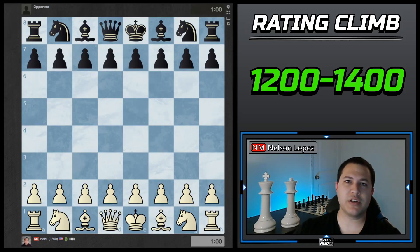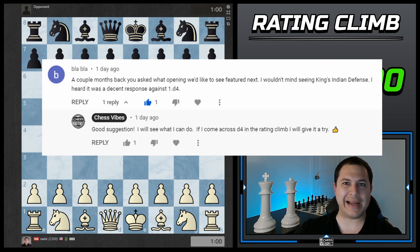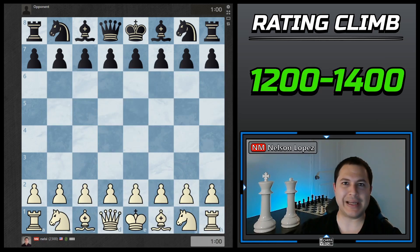Hey guys, rating climb from 1200 to 1400. For this video I'm going to be doing something a little bit different. One of my subscribers asked about the King's Indian Defense, so just for this rating climb I'm going to be playing only the King's Indian Defense. If I'm white I'll play the King's Indian Attack, and if I'm black I'll try to work my way into the King's Indian. I don't normally play it so I don't have a ton of theory — just the very basics — so it should be interesting to see how these games turn out. Let's get started.